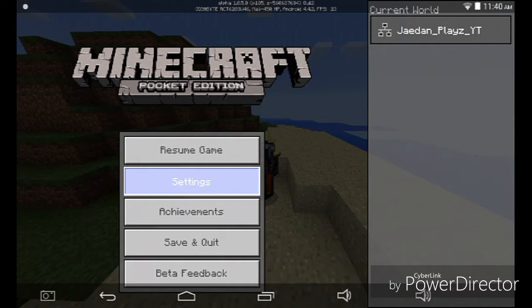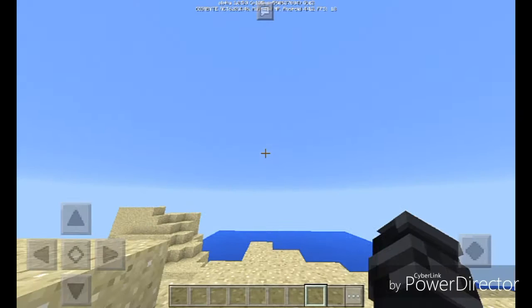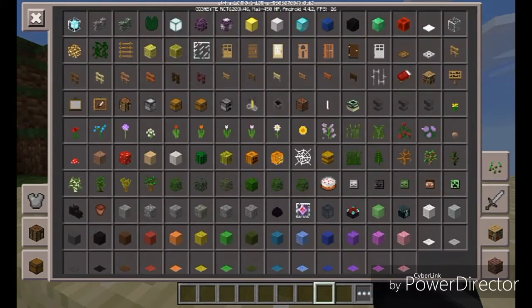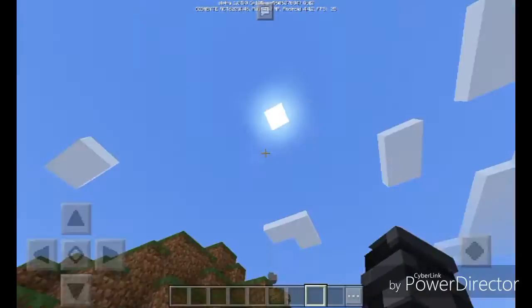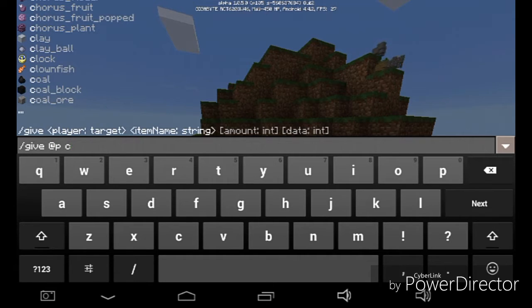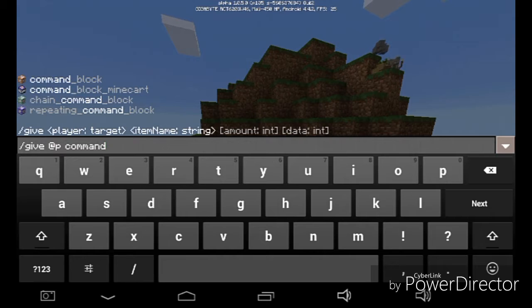So if you go into the settings — sorry, I have bad pronunciation. If you're looking in the creative menu, you won't see the new items there, but there are actually four new items in this update that are not in the creative menu. You can get them by using commands — so we do slash give, and as you can see at the very bottom, we have repeating command blocks. We have four command blocks: a regular one, one in your hand, a chain command block, and a repeating command block.